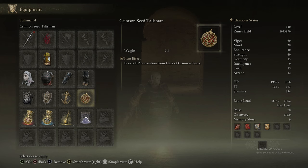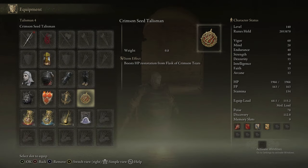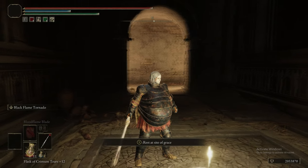We've got the Dragon Communion Seal in our right hand, the Icon Shield in our left, and we're going to change some of our talismans. We change the Dragon Crest one and switch out for the Flame Drake. That's good enough, apparently.